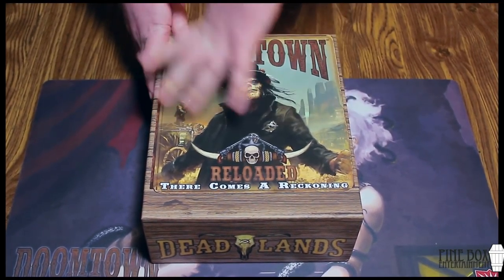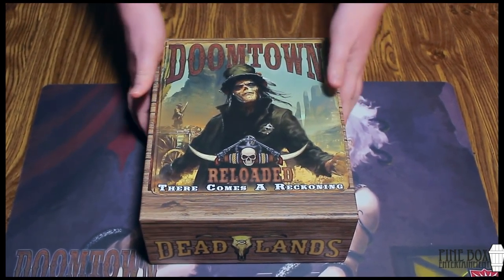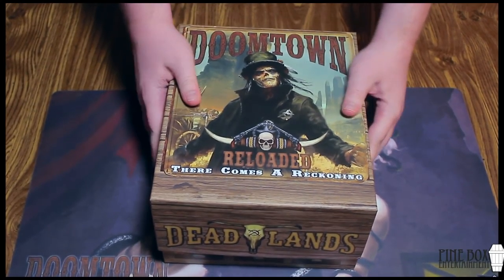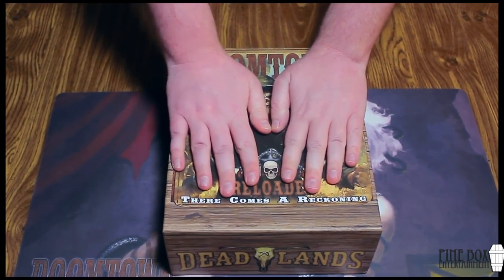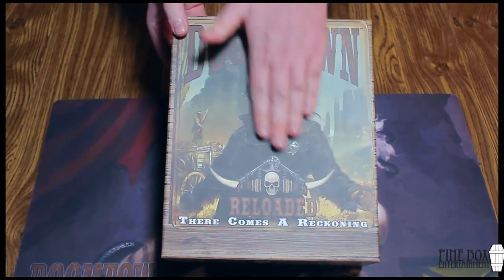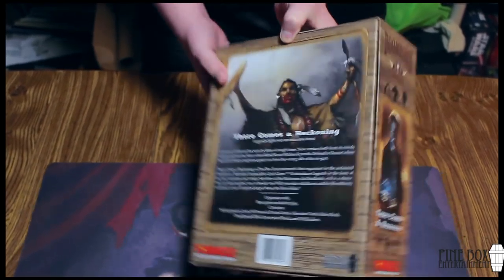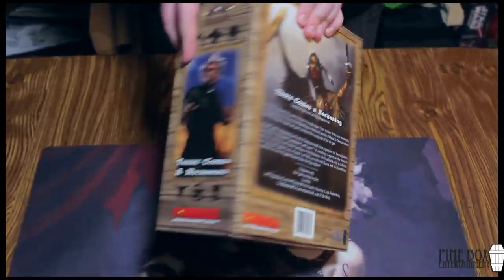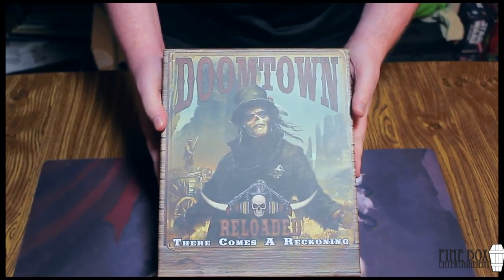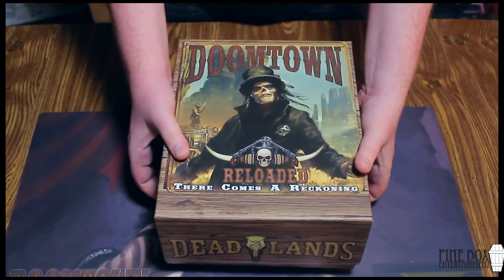I went ahead and pulled the cellophane off the box just to save some time. Let's start with the box — I think it's got a great design. We've got Stone on the front, and as we go around we've got Hellstrom, Raven, and Grim, so all the servitors are represented, which kind of captures the theme we're looking for with the set.